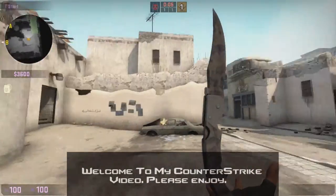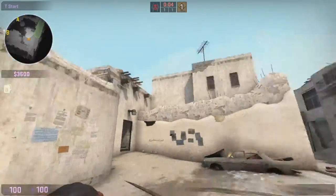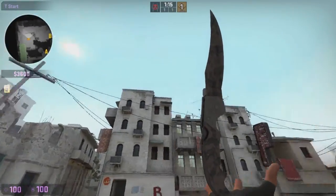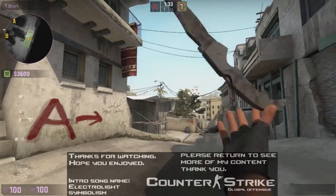Hey guys, Sam the Chat here. I'm making this quick little video to show you guys the coolest knife animation on CSGO. It is for the falcon knife only unfortunately. The skin that I have is a falcon knife stained. It's field tested and it's about £50 on the community market if you guys want to go get yourself one of these knives. Thanks for watching. This has been Sam the Chat. I'll see you guys later.